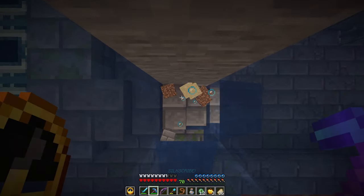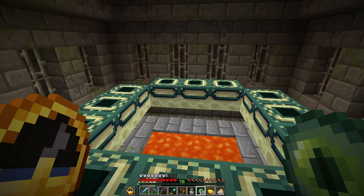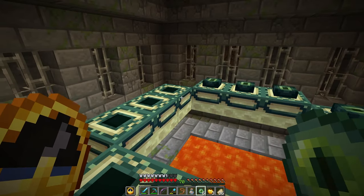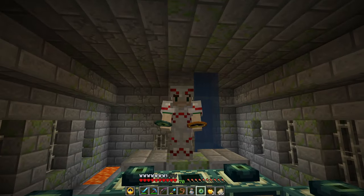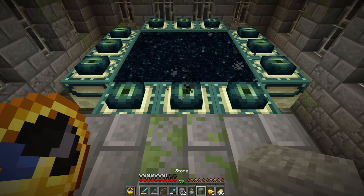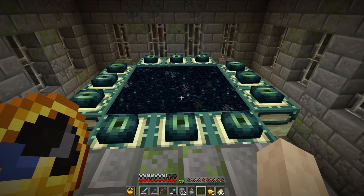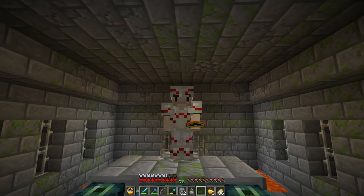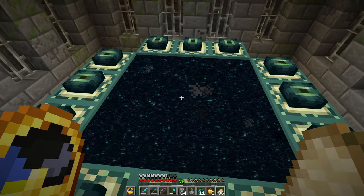We're in. The end awaits us. This is, in my genuine opinion, one of the most satisfying things to do in Minecraft: lighting the end portal. The sounds are just so good, and the last one sounds so ominous when you put it in. It's just too good. Anyway, no pumpkins for me and we're in iron armor. Are we in trouble? Maybe, although I've done this fight armorless before, so we should be fine. Let's do this thing.